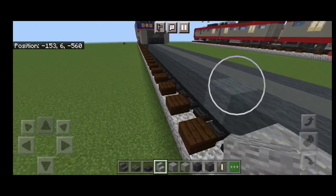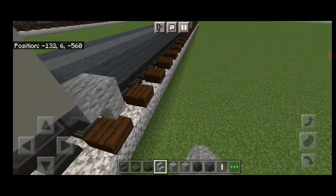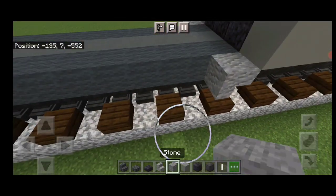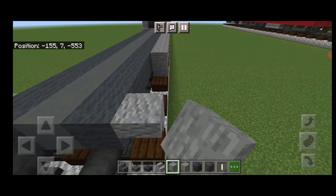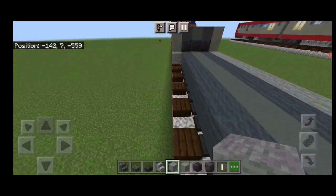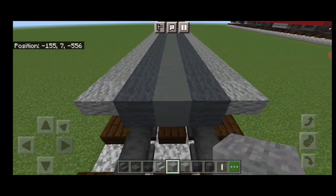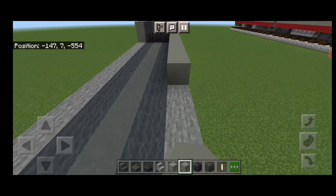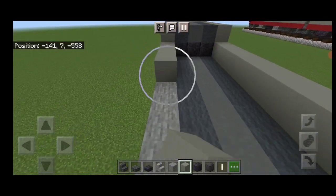Put an upside-down andesite stair on each side of both ends. Fill in the sides between the stairs with stone blocks end to end — do the same on both sides, a full row of stone blocks. Then on the next layer, do a full line of light gray concrete on the top outside edge on both sides.